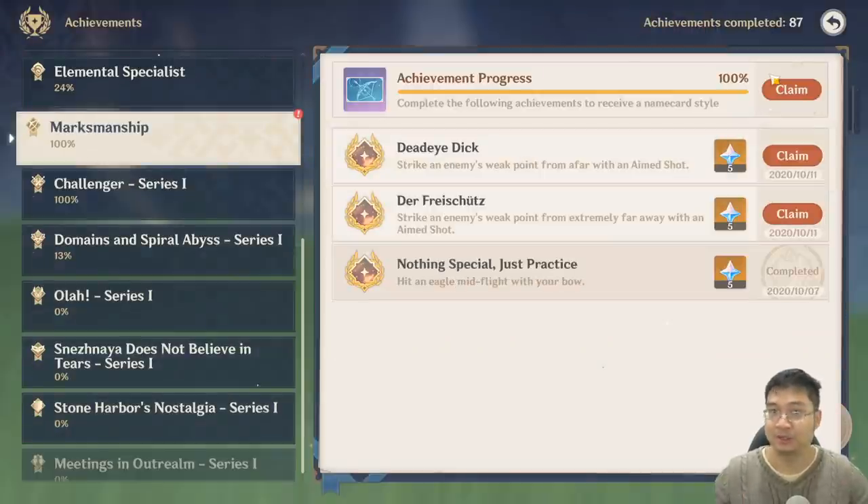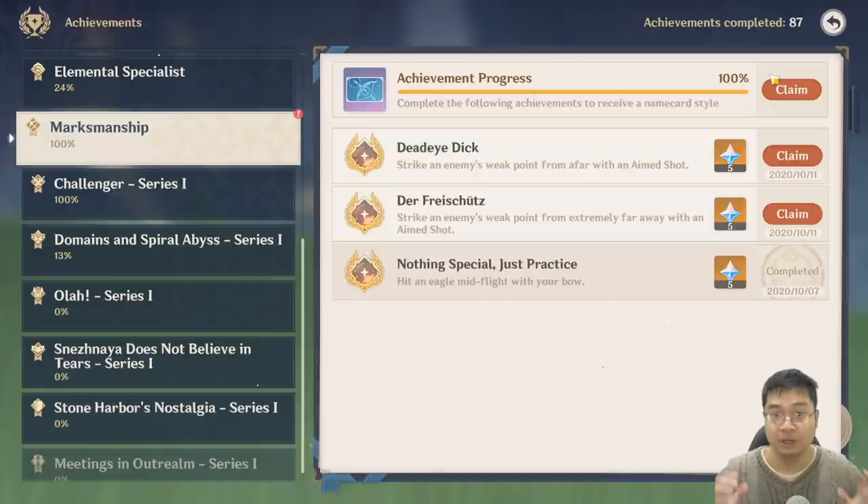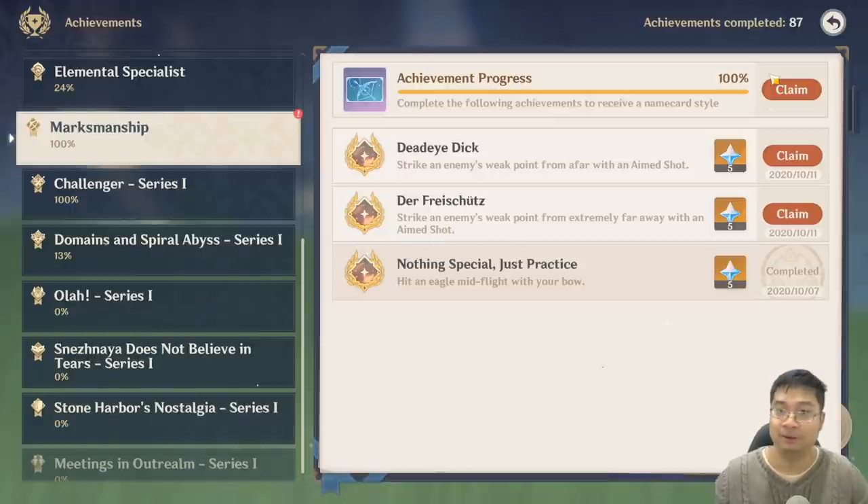Coming over to one of our replays, you can see I have just achieved the marksman achievement. There are three of those: the first one requires you to shoot an eagle in mid-flight, after that you go for weak spots on the enemy from far away, and then extremely far away. Those can be difficult depending on your approach — a little challenging but really fun to play.